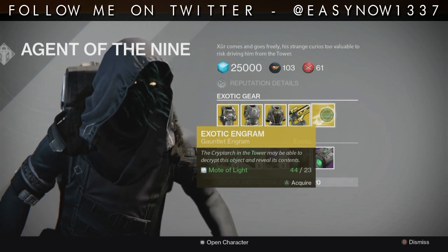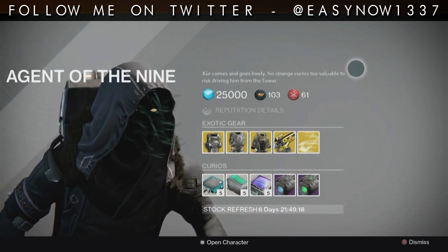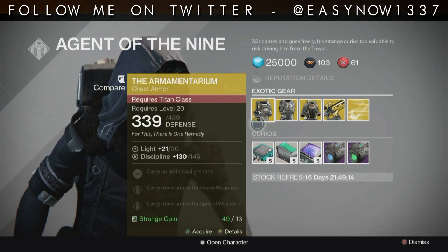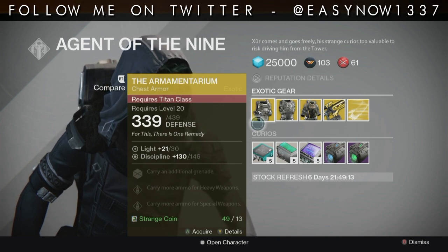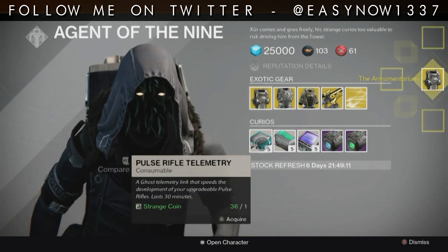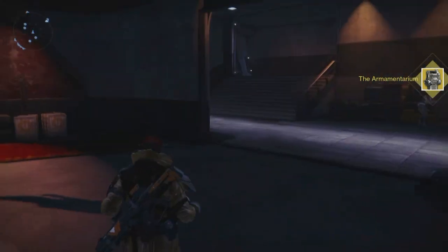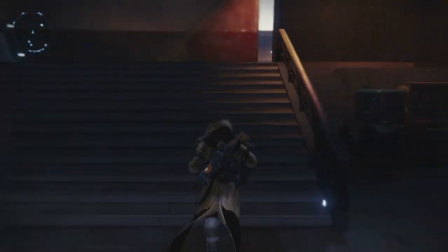Then we have an arm piece exotic engram which I am going to leave for now. What I'm going to do is buy the Armamentarium because I do have a Titan, so I'm just going to take it and pass it over to him. So that is where Xur's location is today and that is what he has — hope that helped.